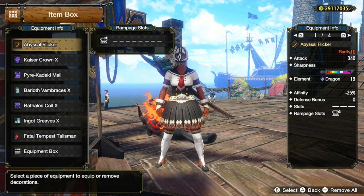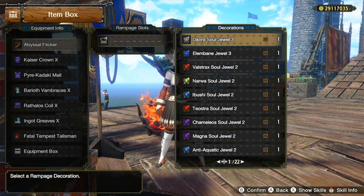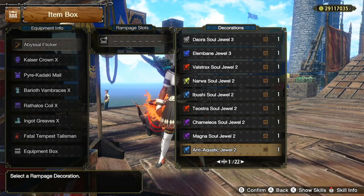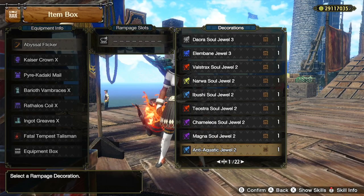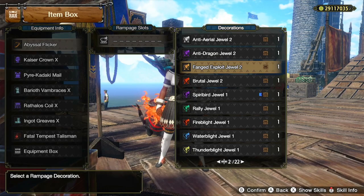For the weapon, I'm using the Abyssal Flicker. For the Rampage slots, I recommend that you use the Dora Soul Jewel 3, or a better option would be Anti-Aquatic Jewel 2, Anti-Arial Jewel 2, Anti-Dragon Jewel 2, or Fang to Exploit Jewel 2, depending on which monster you are hunting.